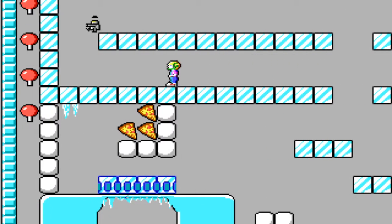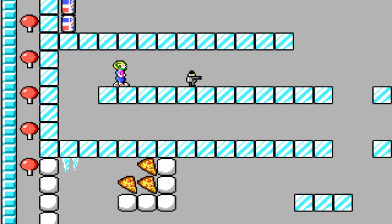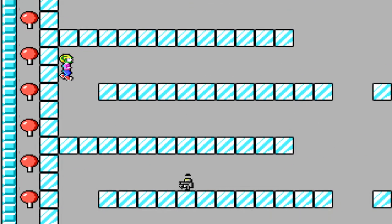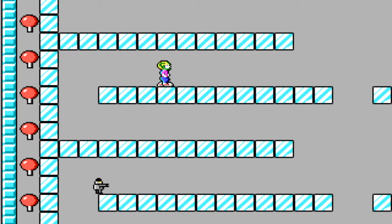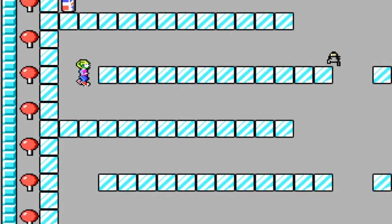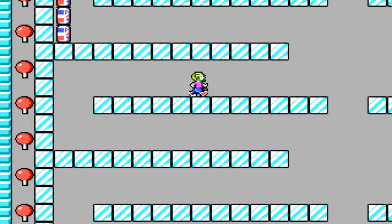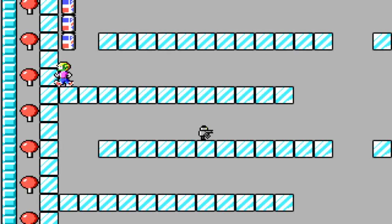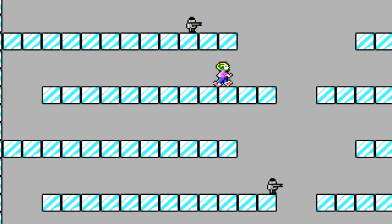It should be noted that the way you shoot in this game is by pressing CTRL and ALT at the same time. CTRL is your jump button, ALT is your pogo button, so it's very easy to accidentally shoot when you mean to jump or pogo, or jump out of a pogo. It's also very easy to accidentally jump when you want to shoot something.